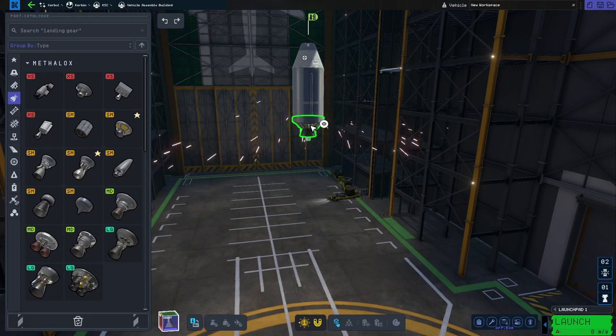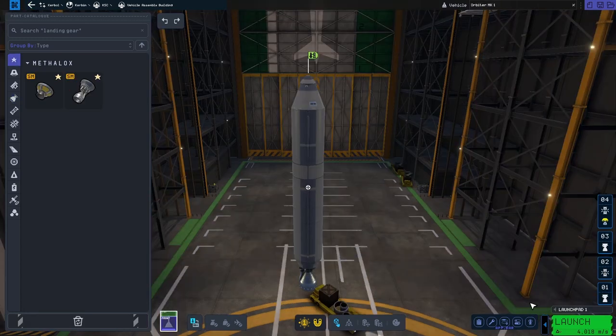There's one more thing to look at in the VAB before we move to the launch pad, and that's our staging. This is set before a rocket flies and can be changed in the staging panel. We work from the bottom up. You can drag and drop rocket parts from one stage to another, add another stage with the plus button, or delete a stage by clicking and deleting it.